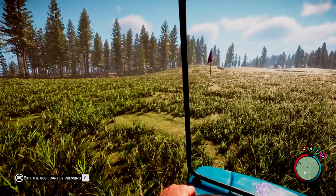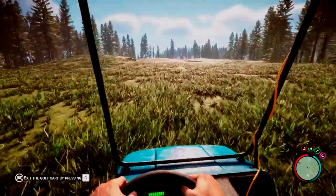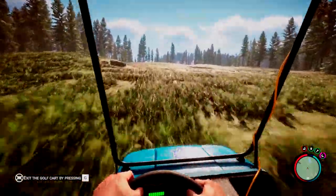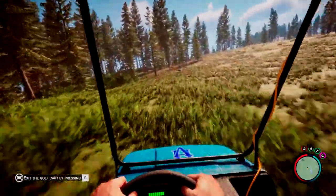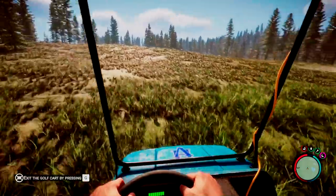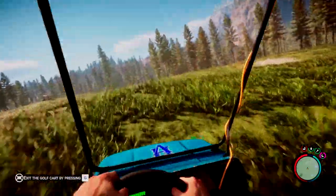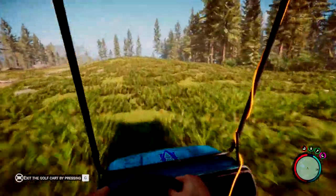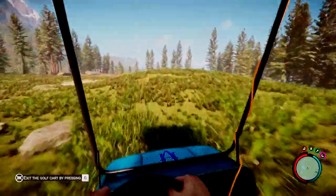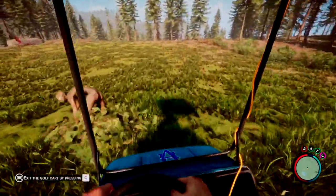The golf cart is solar powered, so during the day with the sun it actually doesn't use the battery. It's just using the solar energy to power itself, which is awesome. But by 6 o'clock it actually starts to use the battery, and it drains every 30 seconds — one unit of the battery is used.